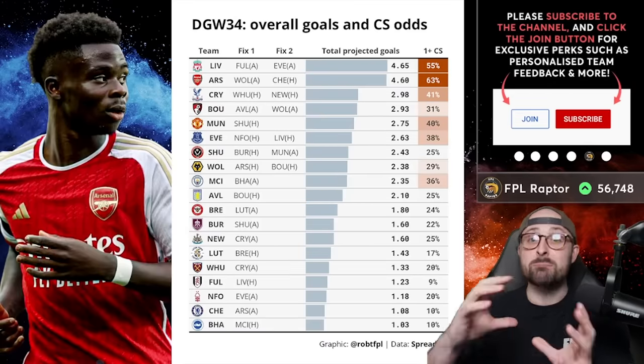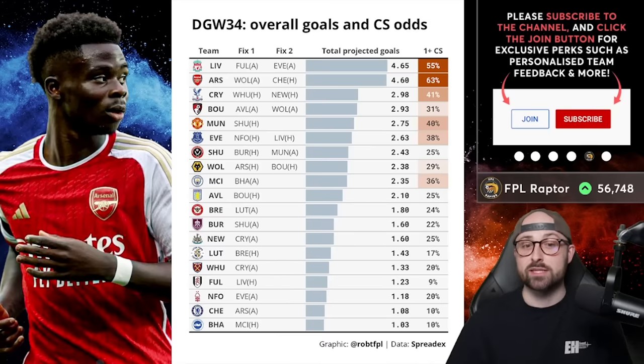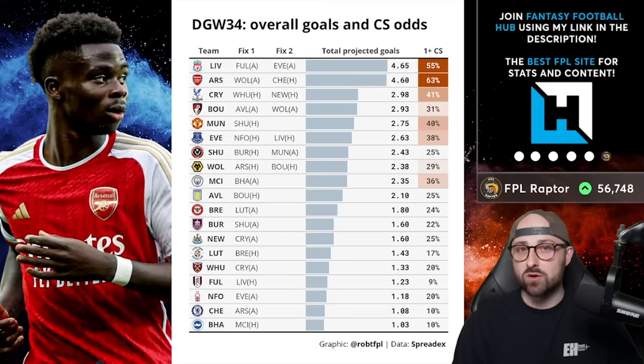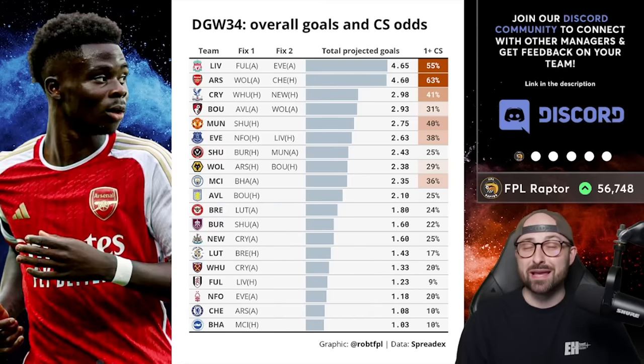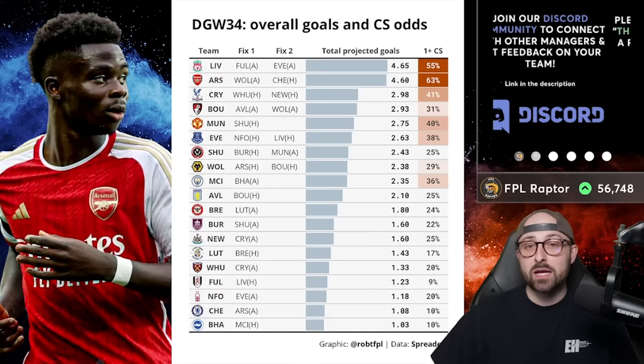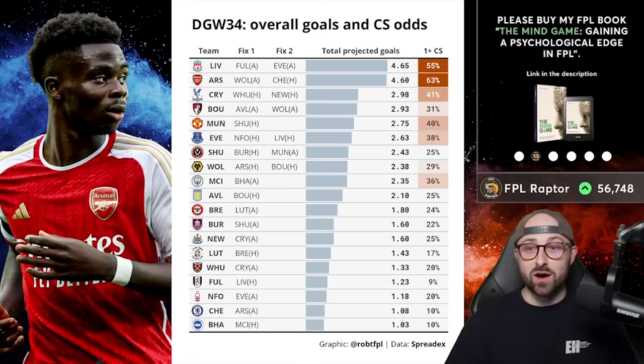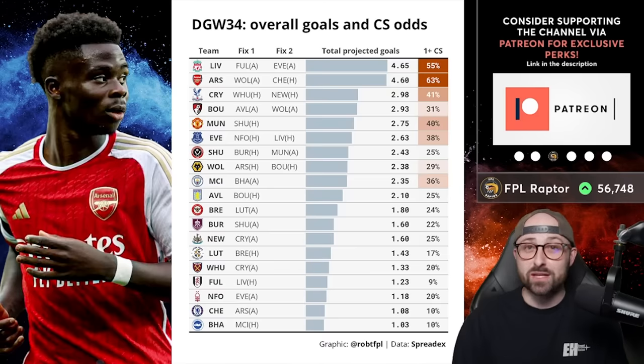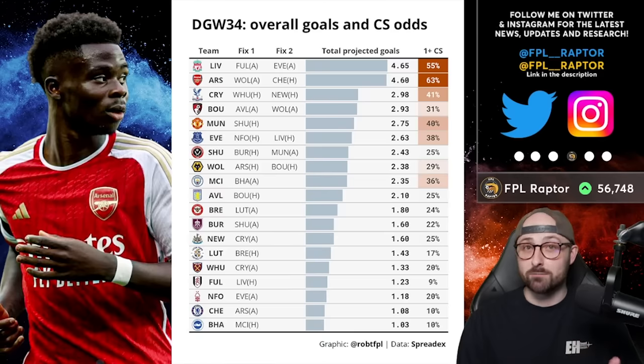Interestingly, Manchester United sneak into the middle of these doubling teams in projected output. If you've got no remaining chips and you're happy with your team, using transfers on Man United players isn't the worst idea — they play Sheffield United at home this week and Burnley at home in Gameweek 35. After that they've got Palace and then double with Brentford as the final game. Man United will serve you well for the rest of the season. So don't feel like you can't buy a United asset — Bruno Fernandes, Rashford, Dalot, Onana — but I'd still be targeting the doublers.